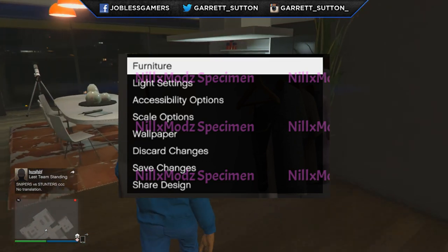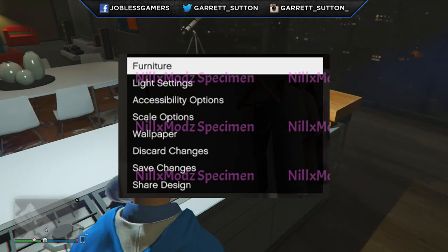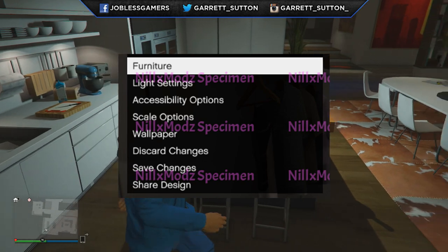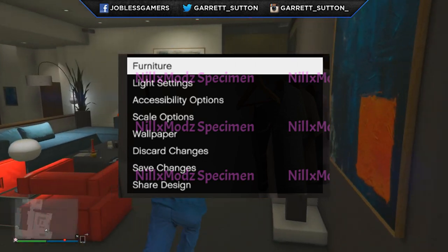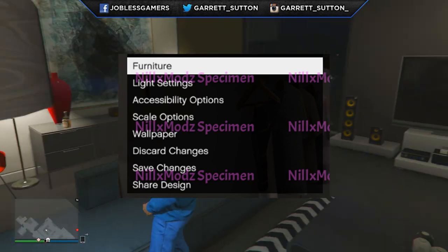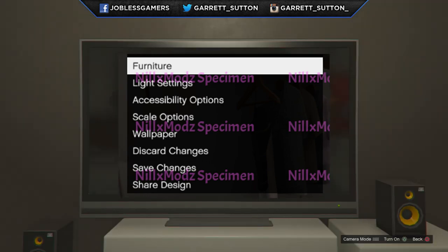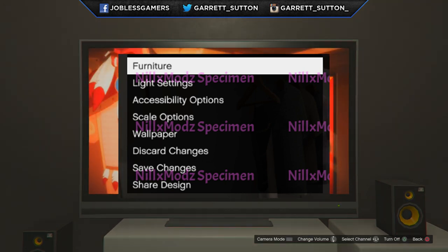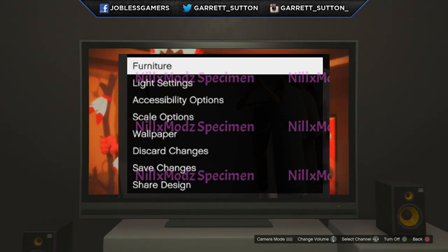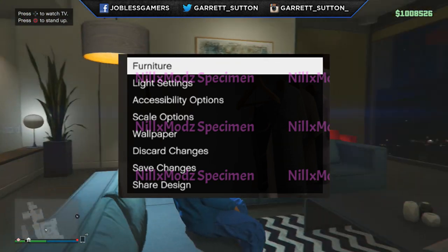Next up we have Light Settings — this controls how dim or bright the inside of your apartment is. The light settings show 20% for current generation and 10% for last generation. After that, we have Accessibility Options, which may let you control certain tunables, like whether or not certain people can use certain things — like the bathroom. I'm not exactly sure what all is under accessibility options, so we'll have to wait and see.